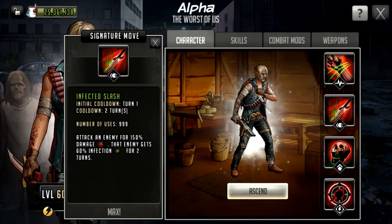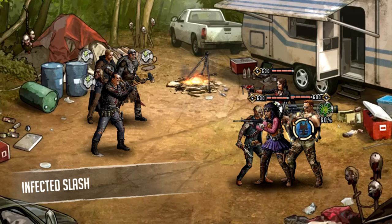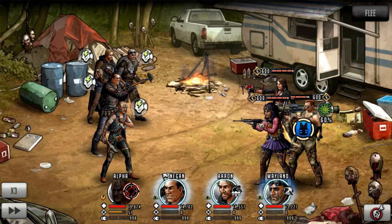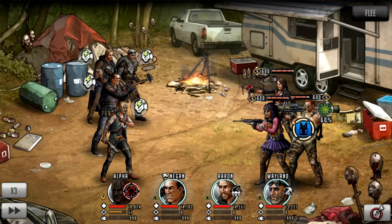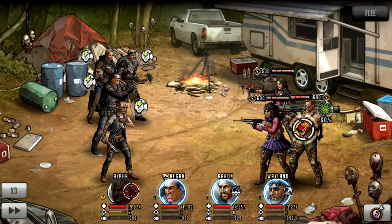Straight away on turn one I click Abraham and we do her signature move. It does 4,000 damage instantly — I did get reflected because he has a reflect mod from a previous test; that's the same with basic attacks and signature moves, you can get reflected. But you can see he has now got the 60% infection on him for two turns. That is really powerful off turn one because the defense team will generally rush on turn three, so by the end of Abraham's second turn he would actually just get taken out instantly — no rush, no signature move — and you can counter particular characters really nicely this way.